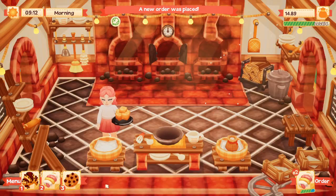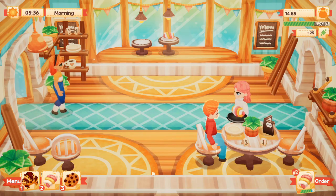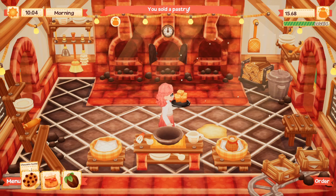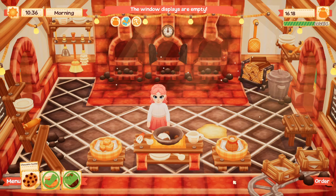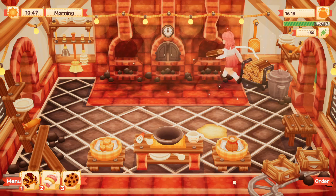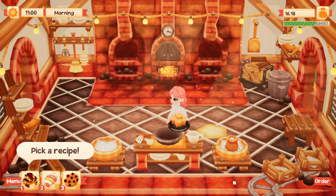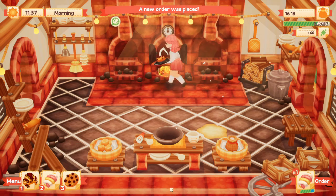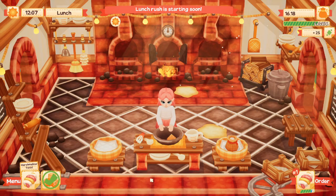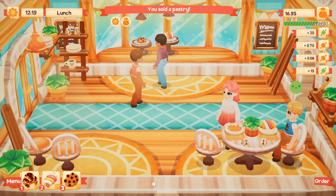Oh, they want a marshmallow twist! You could have just taken one out of the window display but that's okay, I'll make you a fresh one. And we have a new customer - let's try making a chocolate chip cookie. We'll need some cocoa for this. Let's mix it together, put it in the oven, and we need some firewood of course. Now that's cooking, and we can start making another marshmallow twist to go in the window display.